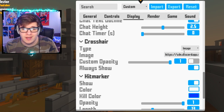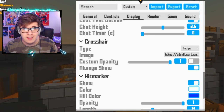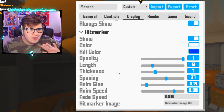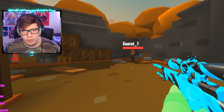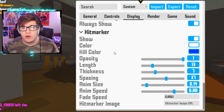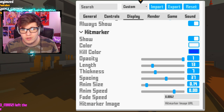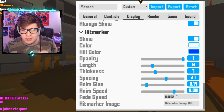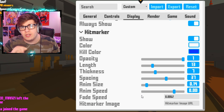Moving on to crosshair — I have it on image with a Discord link that links to an image. If you want my scope reticles, images, and stuff like that, they're all in my Discord, which will be in the top of the description. For hit marker, I honestly don't even know how I did this — I just tinkered around until it stuck. Hit marker is on, the color is set, kill color is set, opacity is 1, length is 13, thickness is 7, spacing is 37, animation size is 0.14, animation speed is 0, and fade speed is 0.0062. Maybe just use this as a starting point and adjust accordingly.